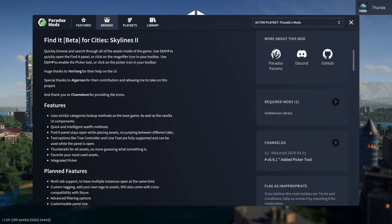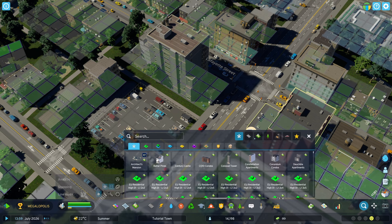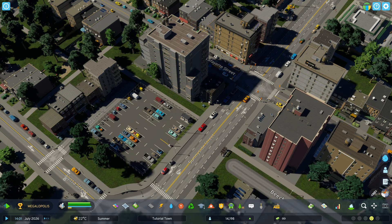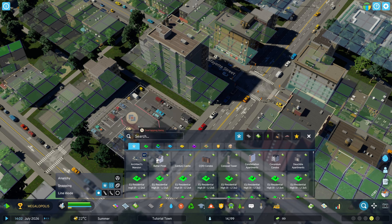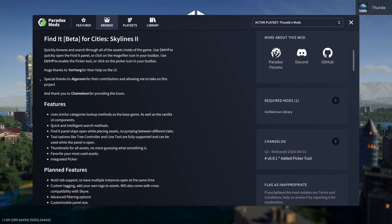We're also getting a 2-for-1 deal here because Find It Beta comes with a built-in Picker mod as well. We can use the CTRL+P hotkey or the little Picker icon. TDW has also put in a shout-out to Yen Yang, Algernon, and Chameleon for contributing to the development of the mod — a real joint effort, which is super cool to see.